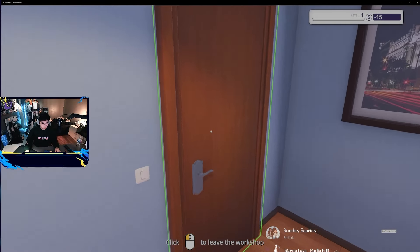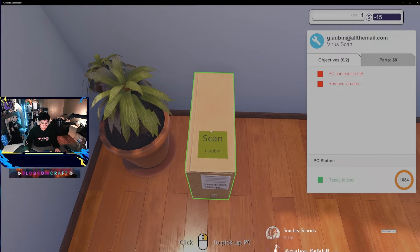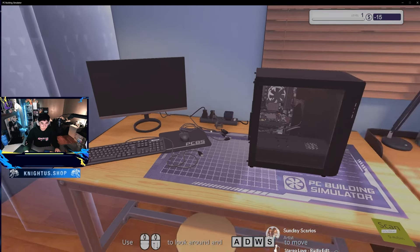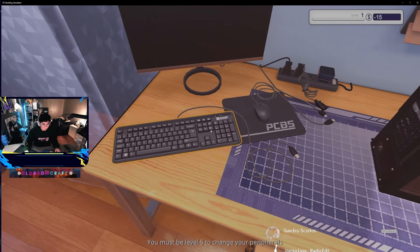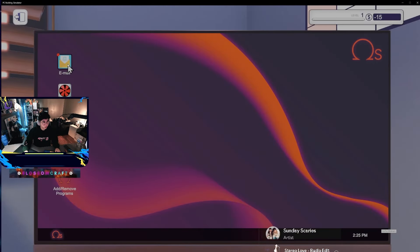Okay, so we're placing the computer. The task says the PC can boot into the OS but we need to remove viruses. Okay, so it seems like this is a software issue if it has something to do with a virus. We're supposed to check our mail.